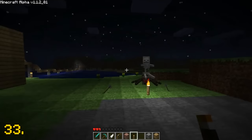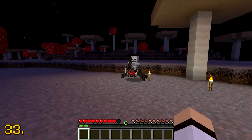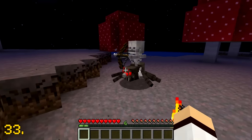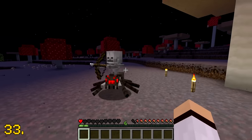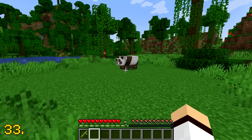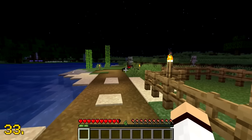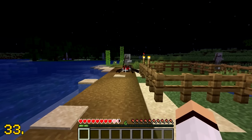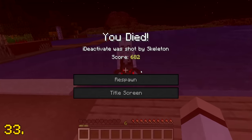The spider jockey has been in Minecraft since the alpha days in 2010. For the longest time, the skeleton riding a spider was the rarest mob in the game, only having a 1% chance to spawn in your world. Nowadays we have many more mobs that are even rarer, but the spider jockey will always be that iconic rare mob that's an awesome surprise when you encounter one — unless you die to it.